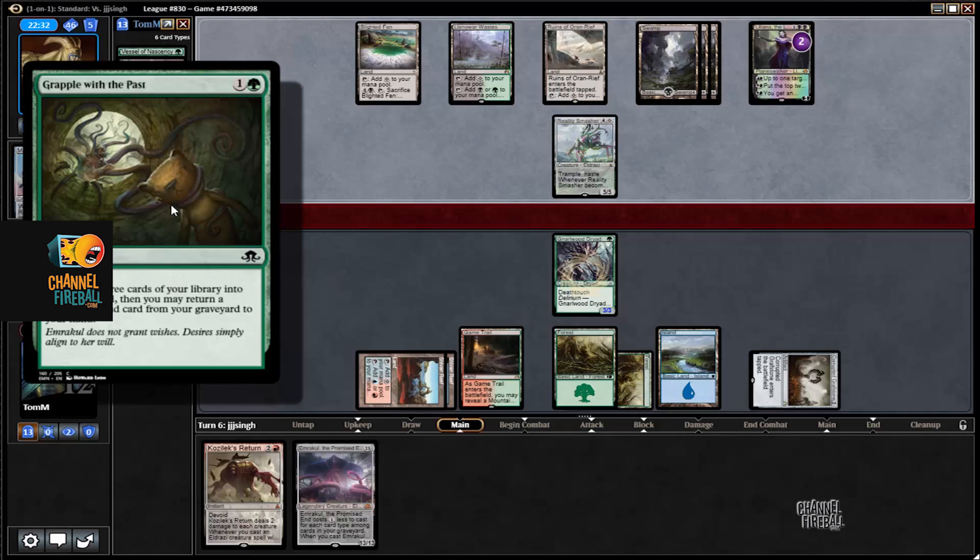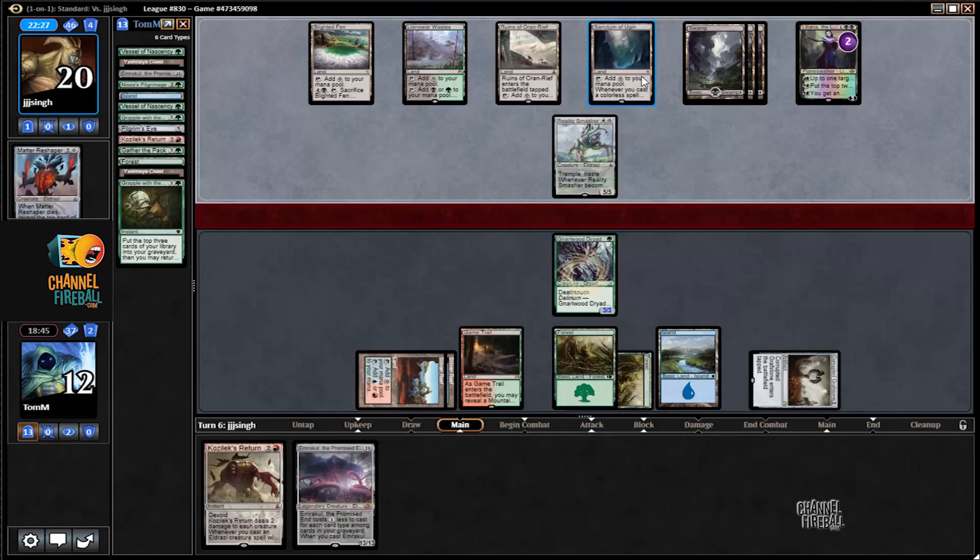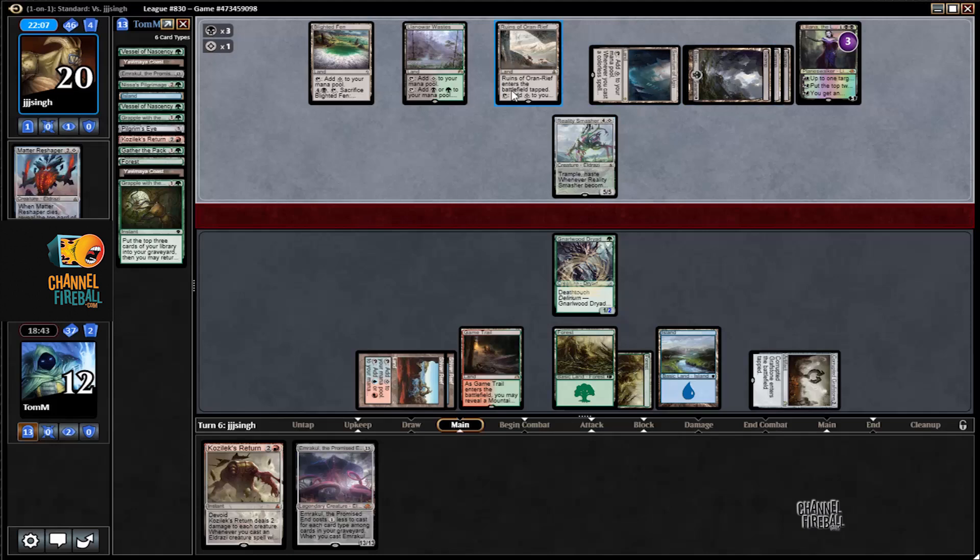Now with the fade Transgress the Mind here, it's pretty important that he doesn't have that right now since we cashed in that Grapple. He's definitely got some kind of Black-Green Eldrazi. He could also just be mono-black playing this for another colorless land, but having a black colorless dual land is really important.